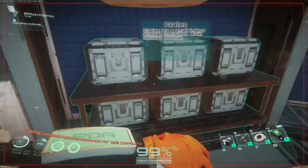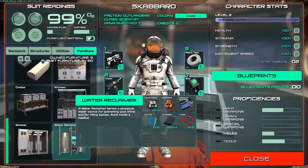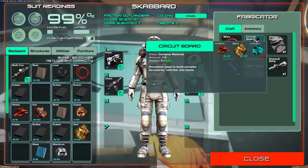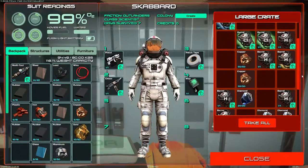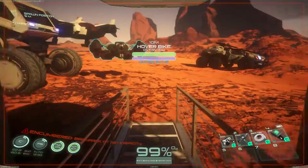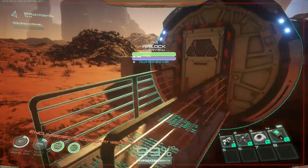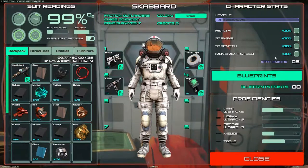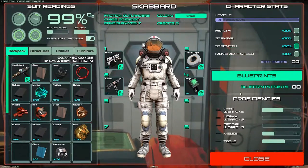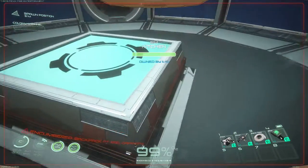We need a water reclaimer — that needs copper and a circuit board. To make a circuit board I need plastic and lithium. The lithium is all out here. Let me grab a batch of eight lithium. I move so slow. Maybe I should increase strength. I don't think it increased my carry weight though.